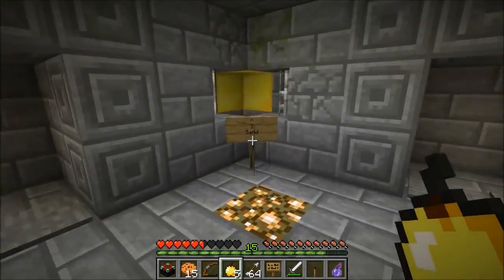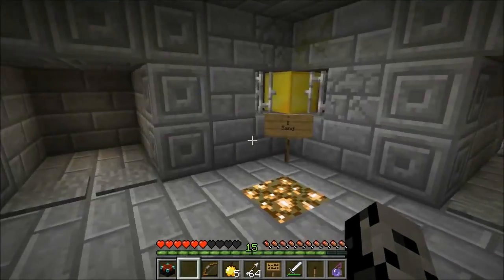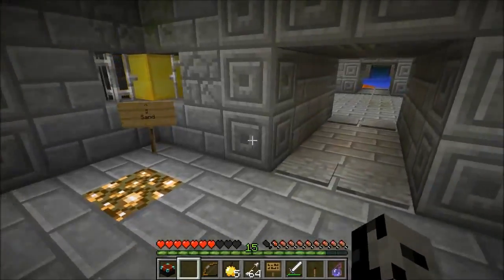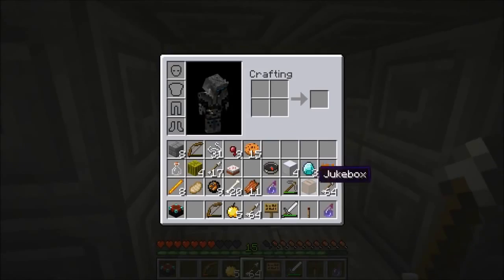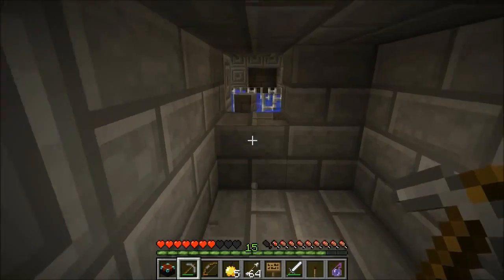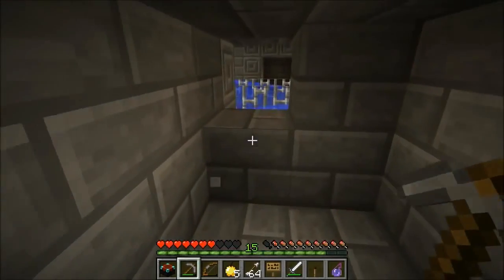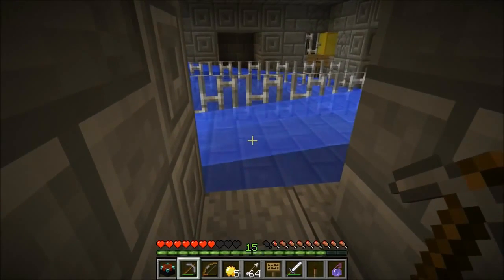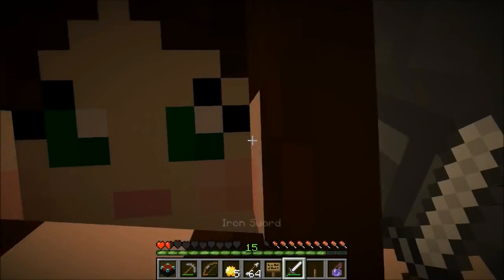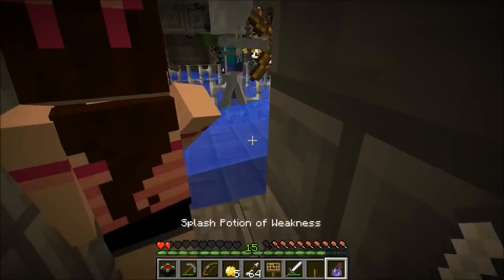An iron golem would help so much, but he's probably too big to fit through the doors. Is anyone else getting really confused? I'm super confused. Can we break this door? It says we can break doors — how come this one didn't open by itself? That seems a little strange. Oh you closed me in! Oh my god this room is really bad — I'm just hiding.